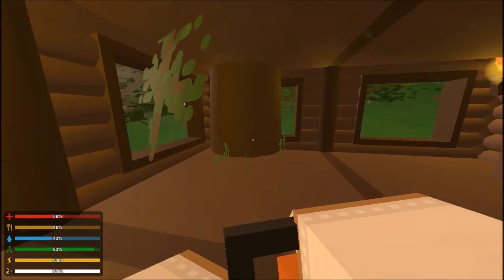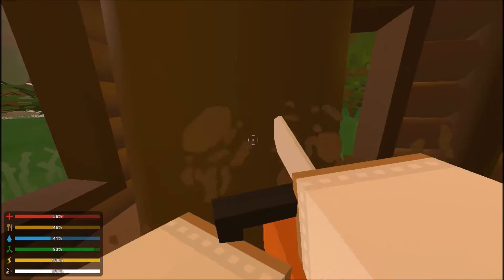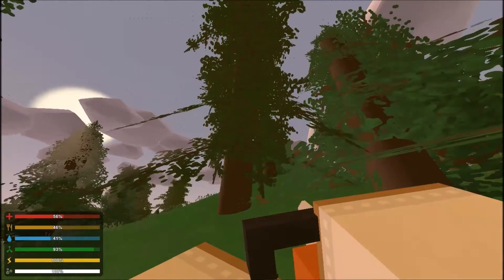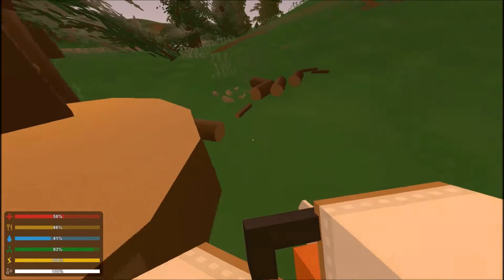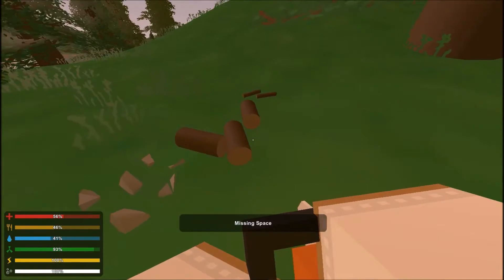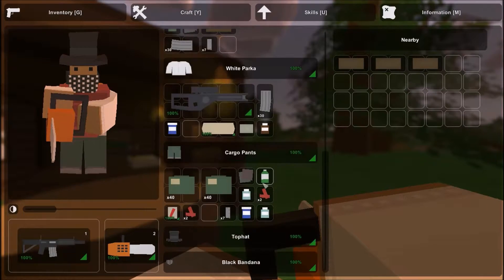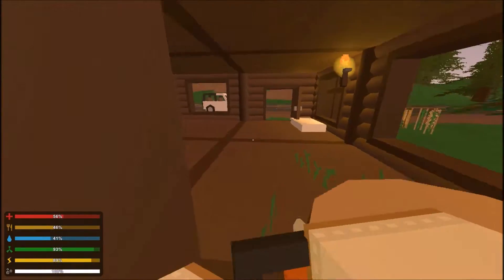One thing I did want to show you was the ever-cool flying tree. Watch it go — it's spinning, spinning out of control. Where she stops, there we go. I just thought that was kind of cool — got the tree going through the house, you cut it down and it goes flying through the air.